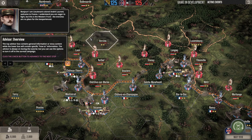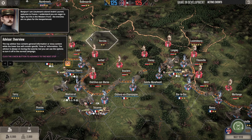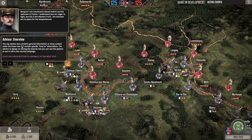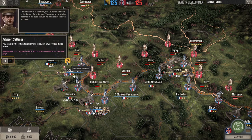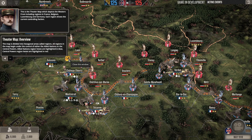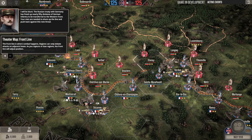Bonjour, I'm Lieutenant Colonel André Laurent. Welcome to France. I understand you are eager to fight, but the Western Front — the trenches — are no place for the inexperienced. So this is the beginning of the tutorial. This is the map — it's a hex-based strategy or wargame map. Blue is the Allies, Central Powers are red. The front line is the line between the two sides.